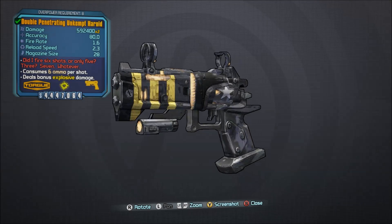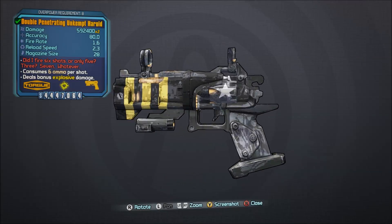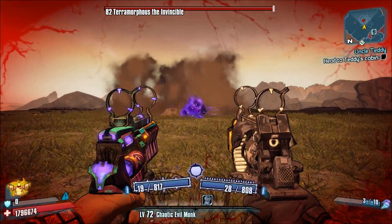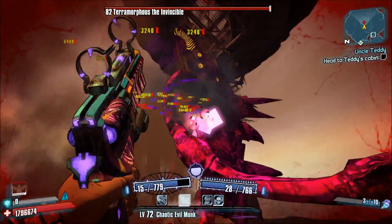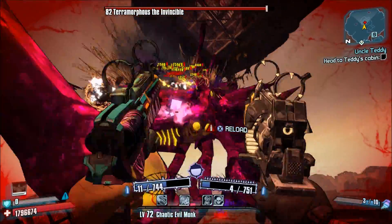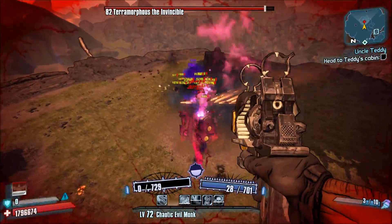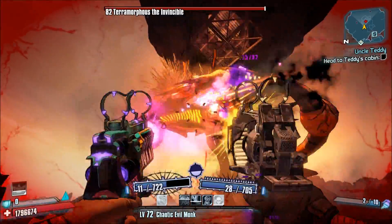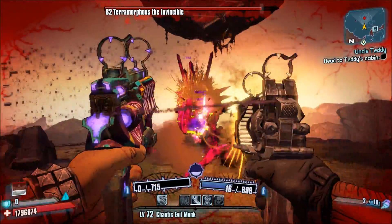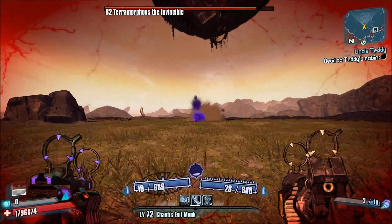Number 1 — I'm sorry, I mean the Unkempt Harold. It's without a doubt that the Unkempt Harold is an excellent weapon. Impressive DPS, high damage, and up to 14 projectiles per shot make this weapon lethal. Unlike the Interfacer, which takes skill to use, and the Norfleet, which deals most of its damage indirectly, the Unkempt Harold is easy to use and all damage is directly dealt, making it effective against everything from Psychos to Terramorphous and beyond.